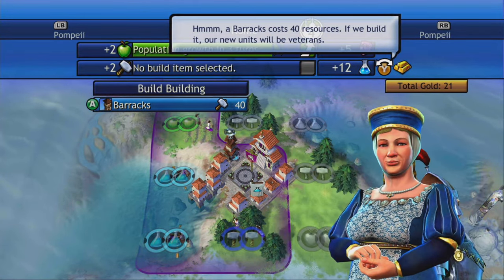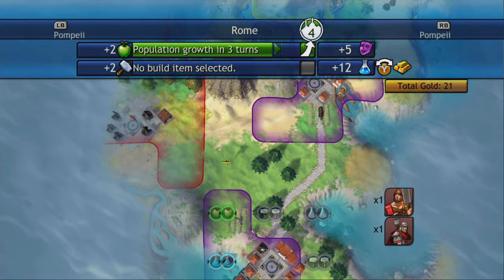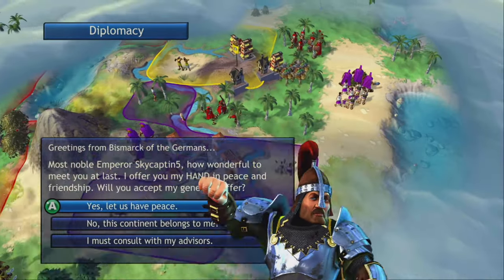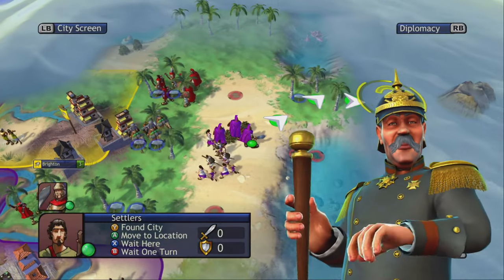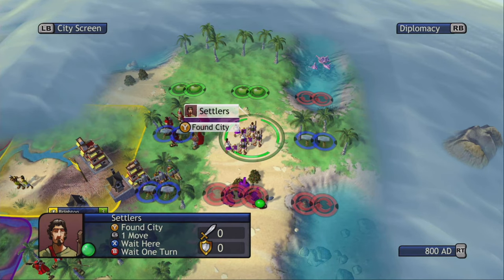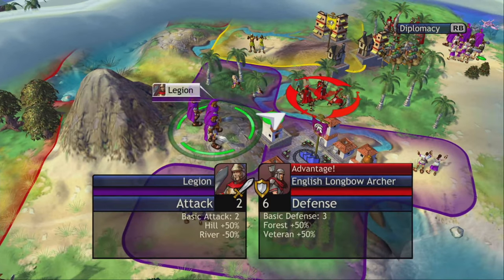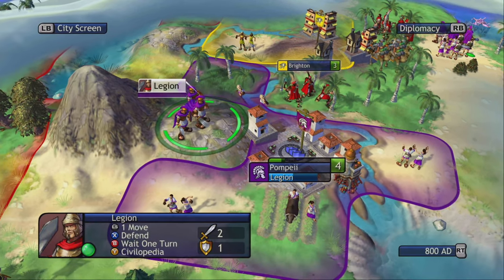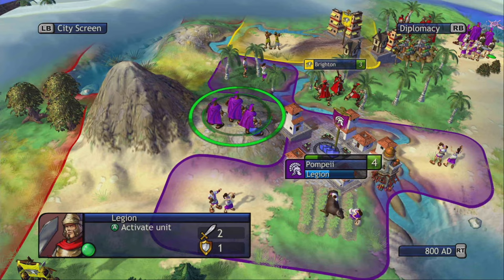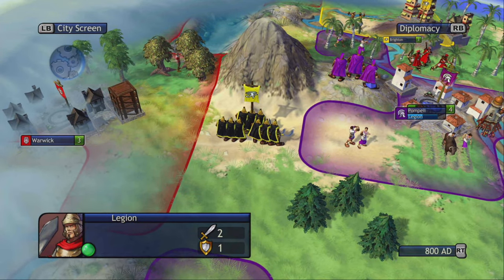Building barracks — our new units will be veterans, which is pretty good. Let's build some horsemen, five turns, we'll do it. Bismarck of the Germans shows up. I want to keep the legionnaires there because I have this weird feeling they're going to be attacking us. They have a six defense cancel but I have the hill advantage — I should have the advantage with the hill, so I'm going to have them defend this area.